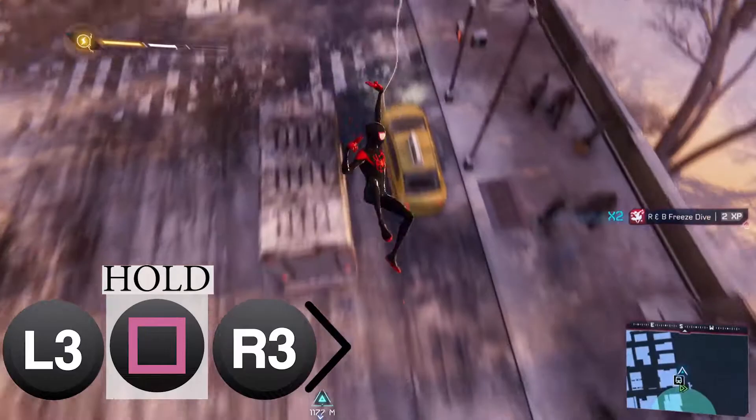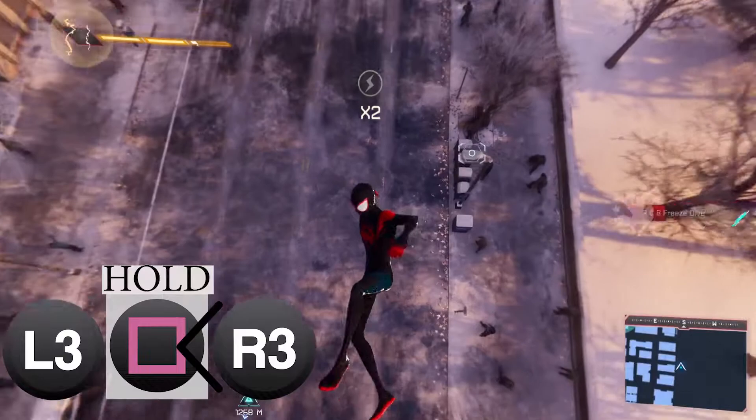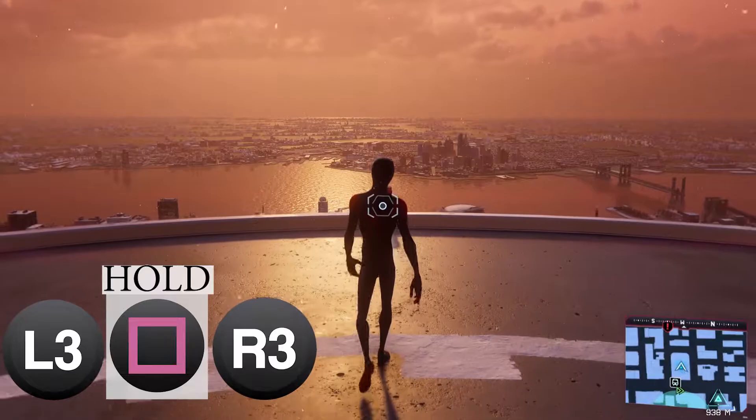And finally, to perform these special air tricks off of a building, all you need to do is hold the R2 button to run off the building in a backwards falling position, and enter the same inputs as before.